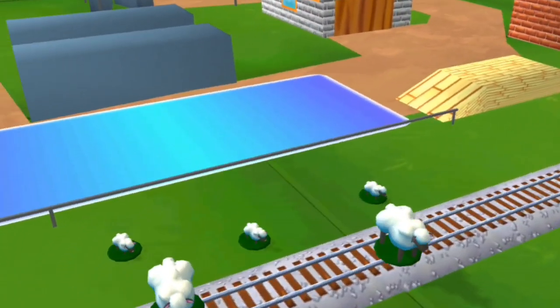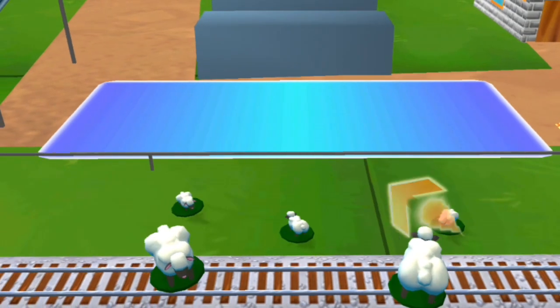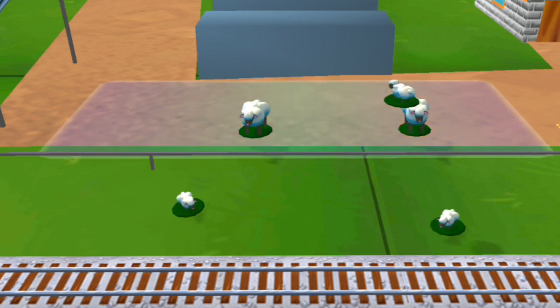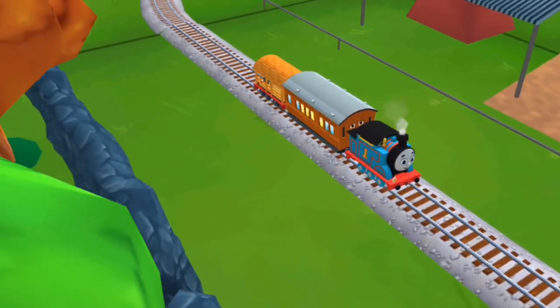Oh no! Sheep have wandered onto the tracks. You can help out by dragging them back into their pen. That's perfect! Just drag the sheep and drop them in their pen. Great! Thanks a lot for your help.